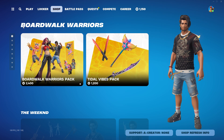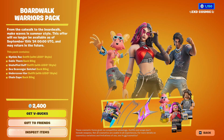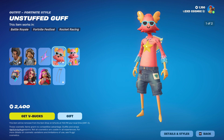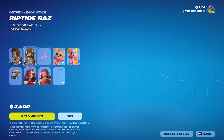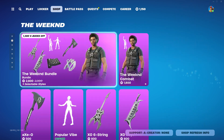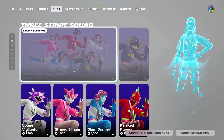Hey guys, welcome back to another video. Today we're reviewing the item shop. First we start with the Boardwalk section — we have three skins: Riptide Raz, Unstuffed Guff, and Undercover Core, with three back blings. It costs 24k. Those big axes are back in the item shop.